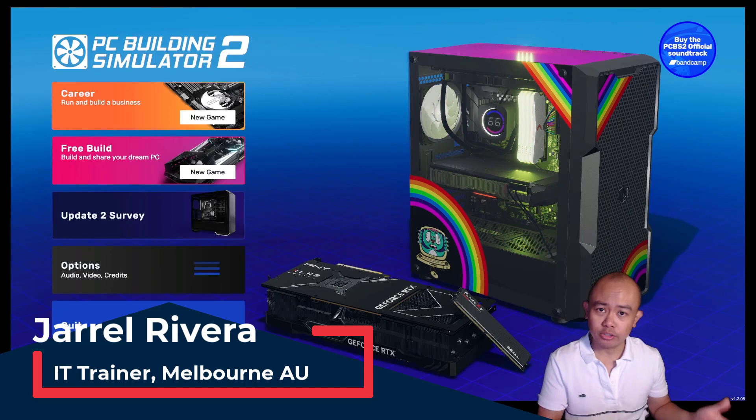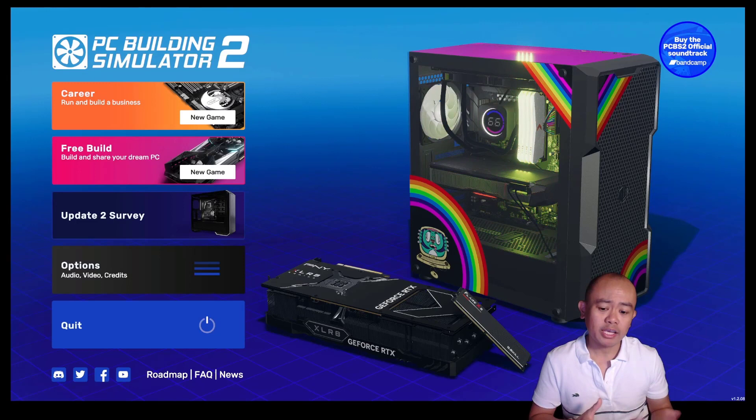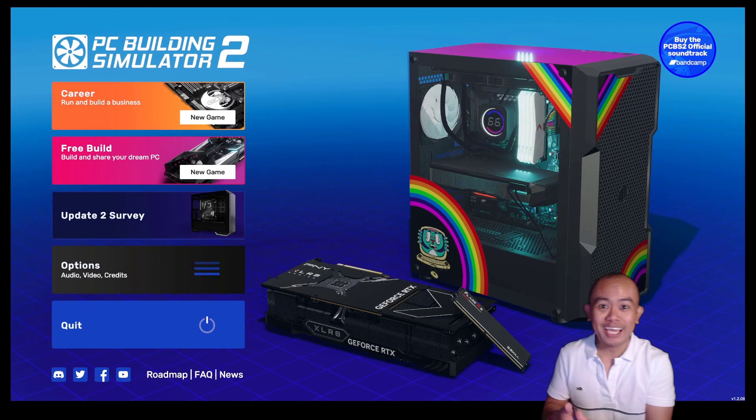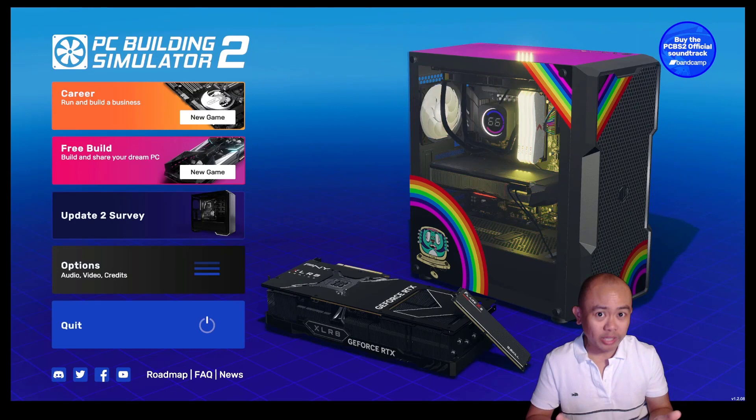I've met a few students who are going forward with the A-plus certification exam. The Core 1 exam is more into hardware installation and configuration. For those students who do not have a PC that they can work with, what I usually advise is that for laboratory purposes, they can actually make use of the PC Building Simulator game instead. This particular series will be looking at that particular game.